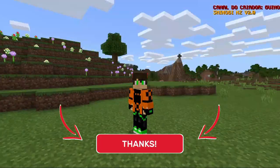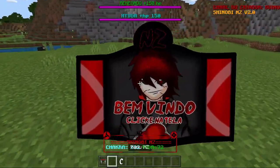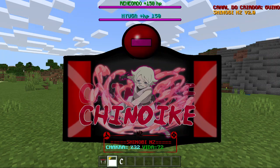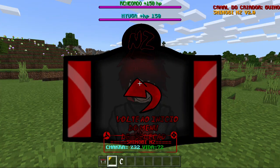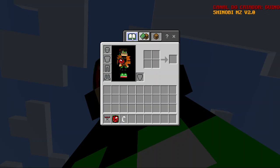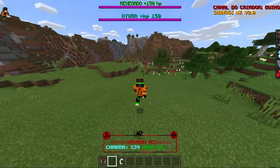As you can see in my inventory, we have the menu which has been updated. I believe there's a new clan — the speed release — which wasn't there before. So the reality is you select your clan and then you can go back. They also added Minato's jutsu because we just saw the speed release.